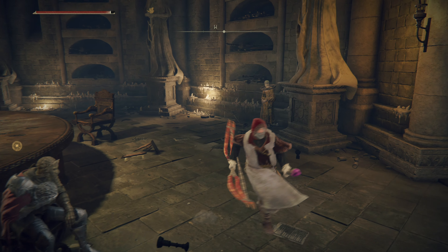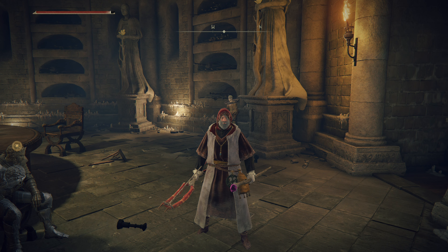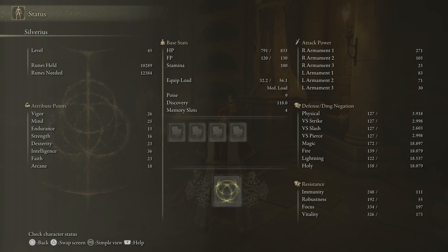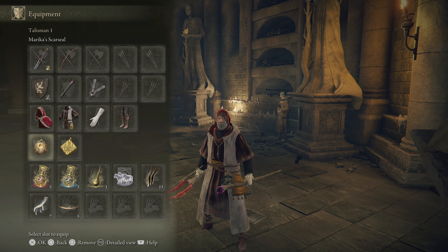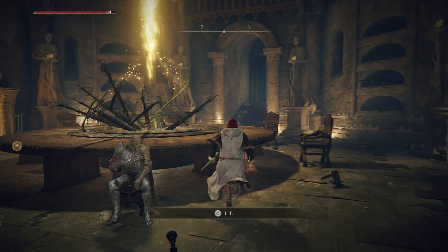I have about 10,000 runes. Wait — my stats are still elevated! When I used a rune arc before it lasted until death. Is that the case now? Do I have a permanent plus five across the board? That opens up some possibilities. I have the Two Fingers Heirloom and the Marika's Soreseal to raise faith — it's up to 23. My arcane is up to 18, which means a couple things.